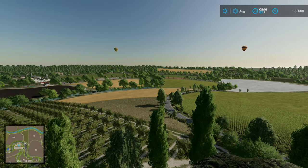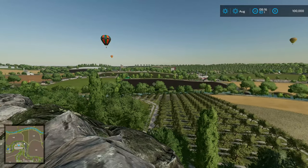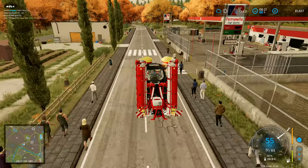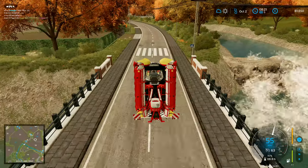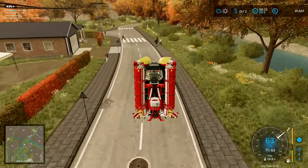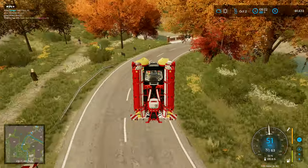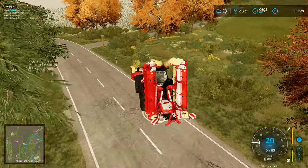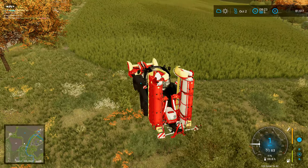Hey folks, it's Frithcar here. Welcome back to Farming Simulator 22 with our realistic series. There is a route to get into the field, but it's not on this corner. We had to go further up - we can't get through there unfortunately, there is a post on the corner. It's a bit inconvenient, a bit of a shame. There's a zebra crossing there - we have right of way over a zebra crossing across the road, so I'm not going to pay any attention to it.